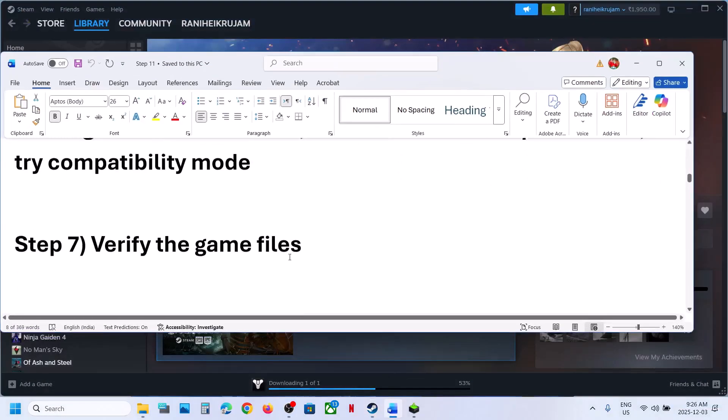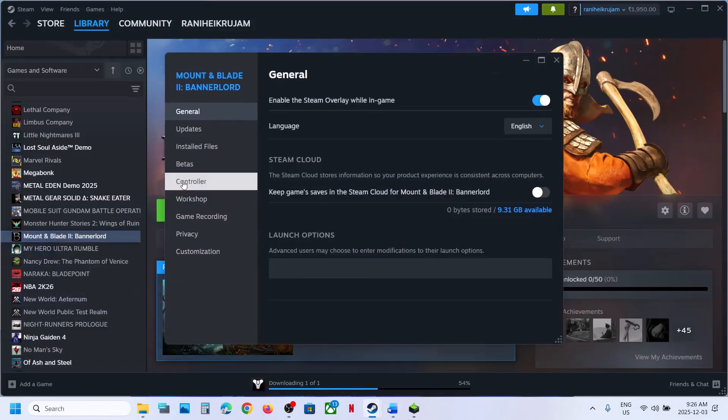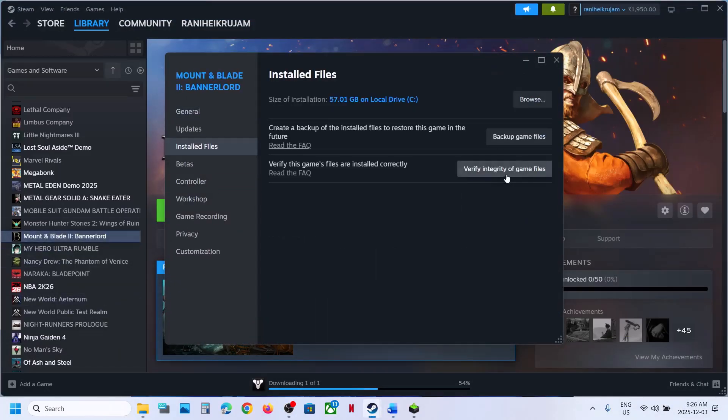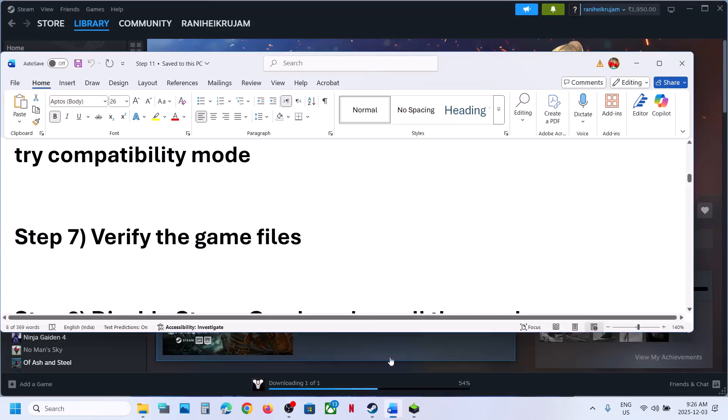The next step is to verify the game files. Right click on the game, select Properties, go to the Installed Files tab, and click 'Verify integrity of game files.' Once verification is 100% complete, launch the game and check — this has worked for many players.